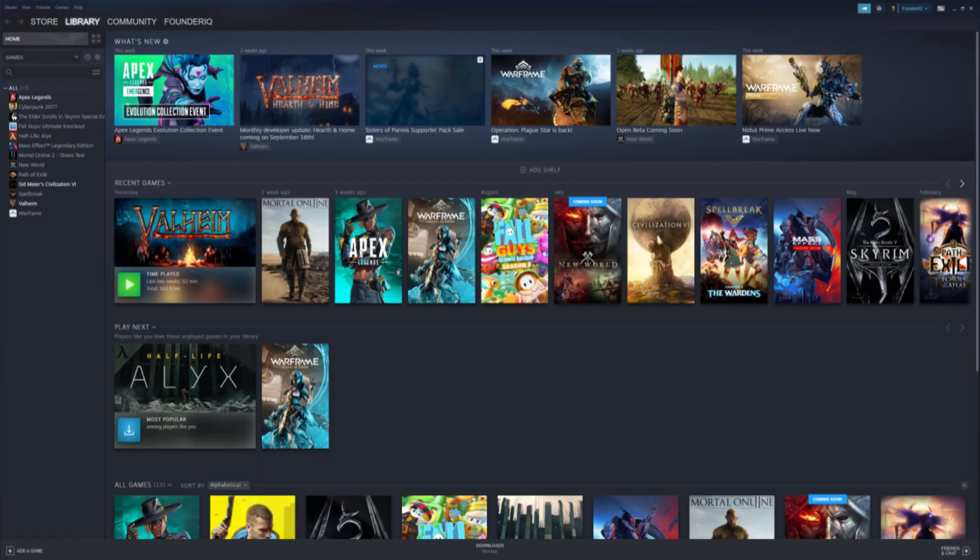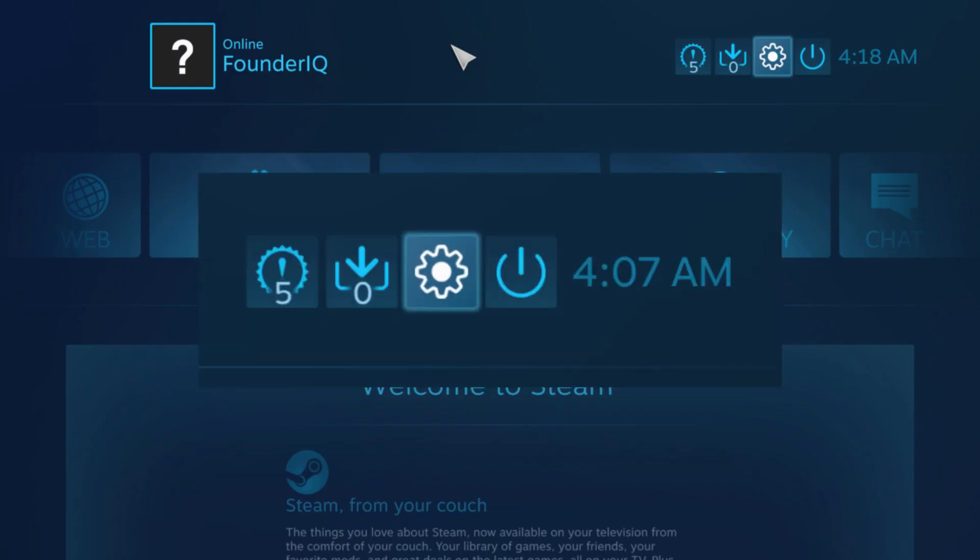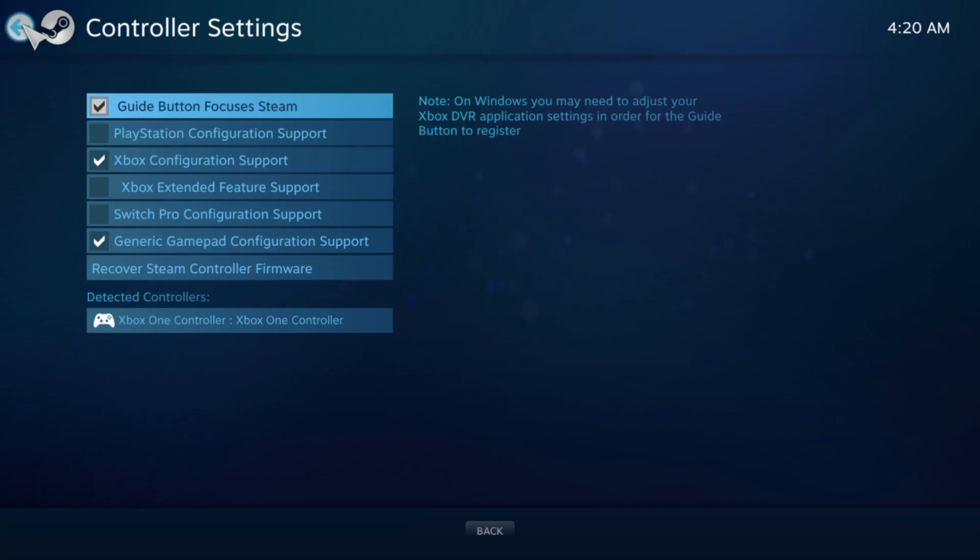To do this, head on over to Steam and go into Big Picture Mode located in the top right of your screen. Now find and go into Settings, which is located here, then select Controller Settings, and be sure to have Guide Button Focuses Steam, Controller Configuration Support, and Generic GamePad Configuration Support enabled. Finally, have your controller plugged in to see that it is listed under Detected Controllers like you see mine is here.